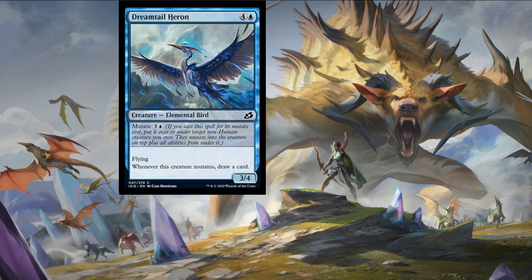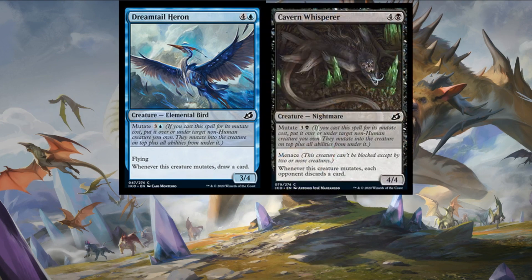Next card we have is Dreamtail Heron — the first of a couple of mutate creatures, and I'll put the other one beside it. At common, solid if uninspiring, but each card if you stack them will get extra value. Dreamtail Heron is four colorless and an island — an elemental bird, three-four that flies — and whenever this creature mutates, draw a card. Cavern Whisperer is four colorless and a swamp for a four-four nightmare with menace — whenever this creature mutates, each opponent discards a card. Inverse card advantage for each of these cards, hopefully getting one up on your opponent.